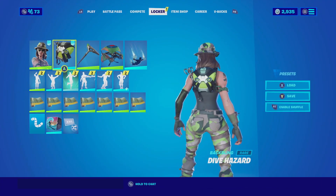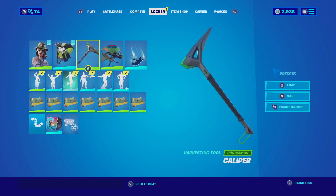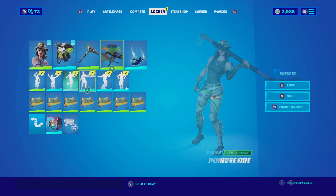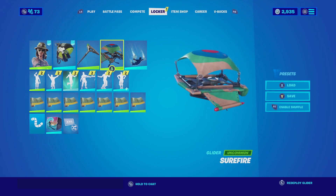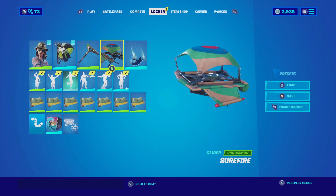For the first combination with the Dive Hazard back bling, I'm pairing it up with the Swamp Stalker. The reason behind this combination is the green color scheme that matches very well between both pieces. Pairing it up with the Caliper harvesting tool is a match made in heaven — it's a very simple harvesting tool that matches well with the color combinations. For the glider I'm going with the Surefire, which has a green and brown color scheme similar to the skin. It looks very cool and makes a very unique sound when you open the glider.